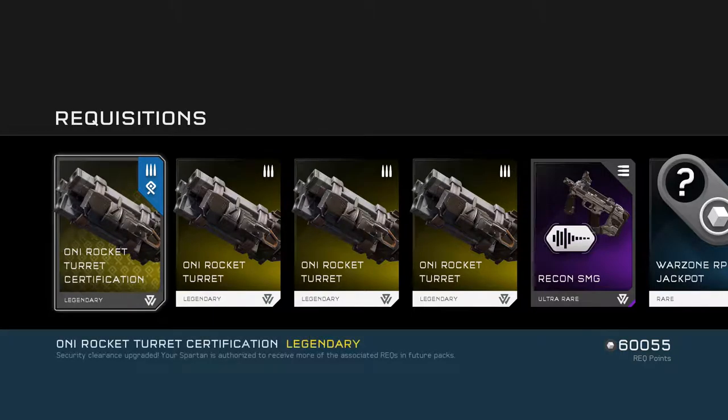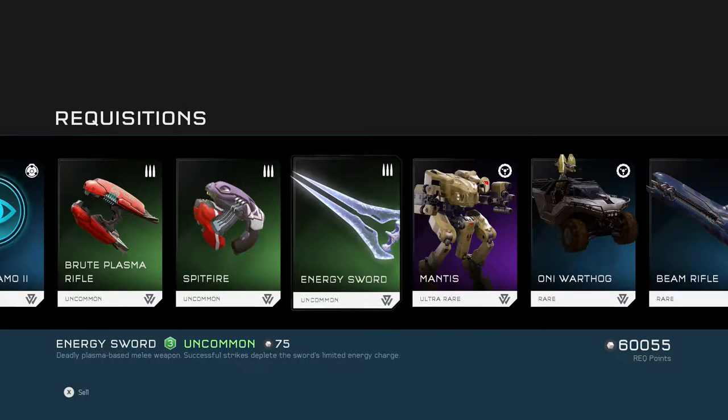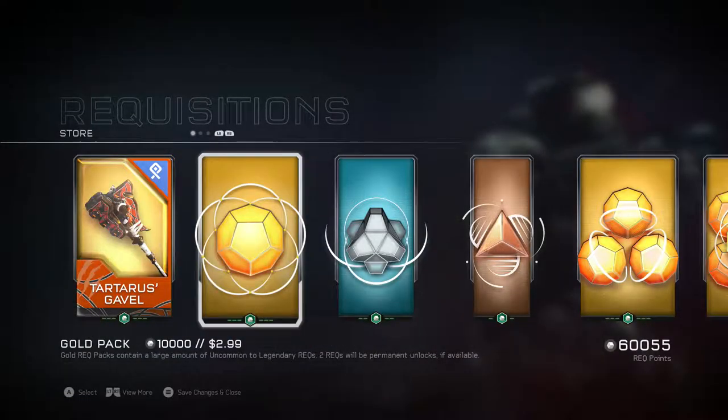Now we're on to our fourteenth gold pack. We got ONI Rocket Turret Certification and Recon SMG. And then just boosts and basic stuff.